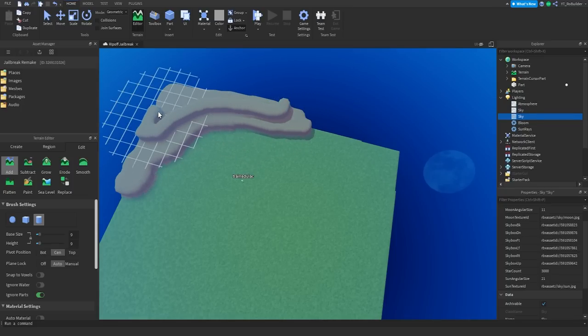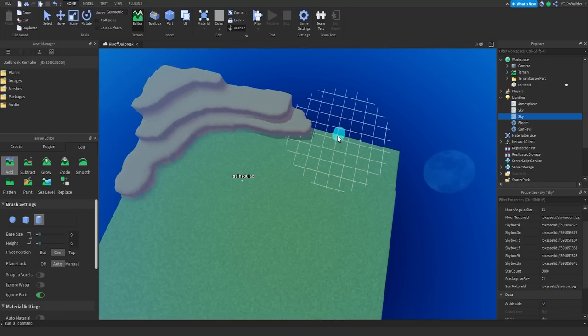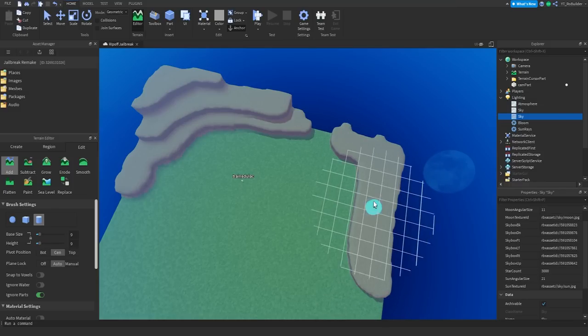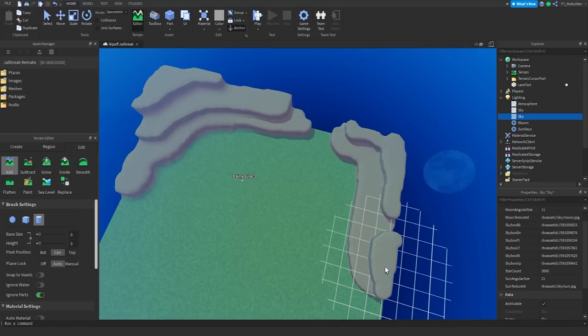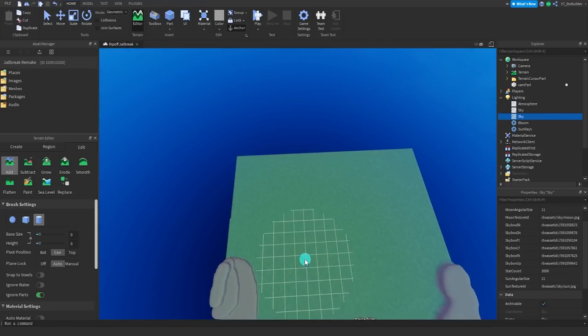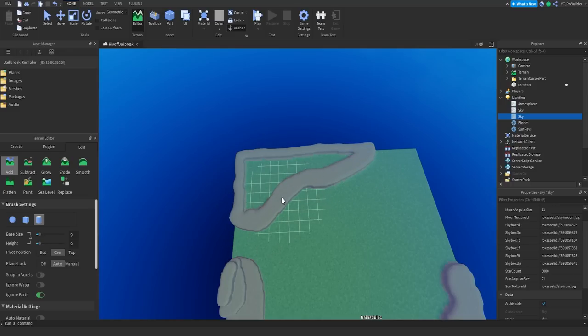We're gonna get something going and it's gonna be awesome. I have no idea what scripting stuff is gonna get done. Cars are a pretty big part of Jailbreak, but I don't think there's gonna be much chance to get cars done because they take forever. Anyways, we're gonna start with the map — I'm gonna build a jail because the game is called Jailbreak. We'll need a place to rob of course. I'm gonna cut the map off since we're not gonna have cars, so we don't want too much space to run around.